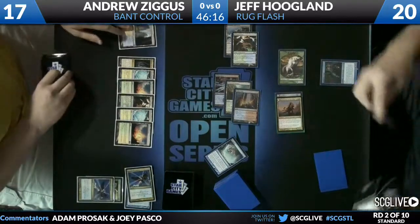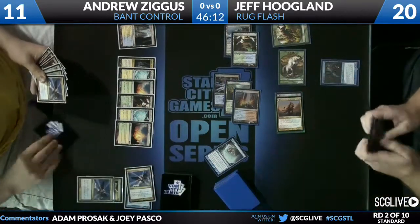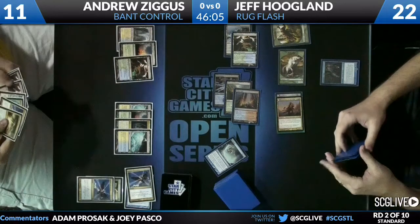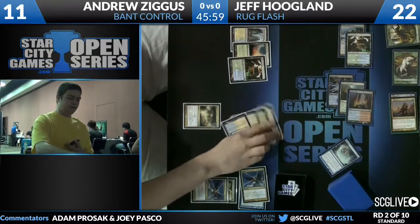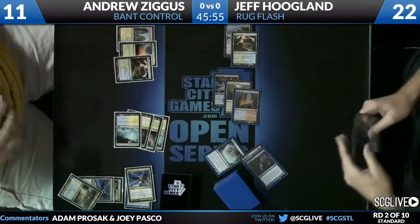In addition to the Snapcaster Mage, Huntmaster of the Fells flips back. And just in time — Supreme Verdict off the top for Andrew. It was really about a third of the way into the deck, but since he drew so many cards he found exactly the plan — he had that many cards to find.